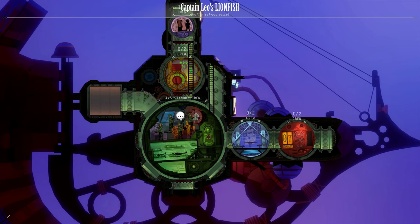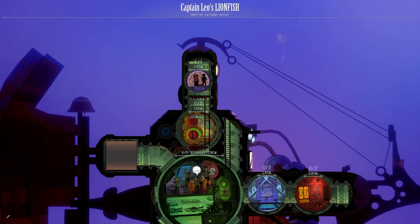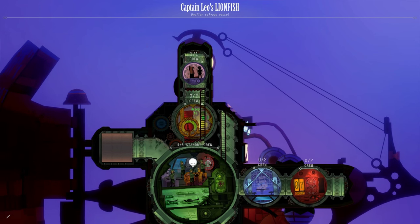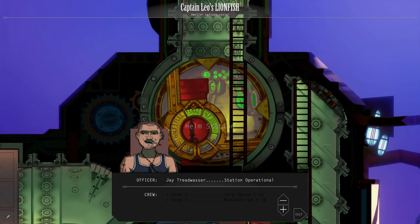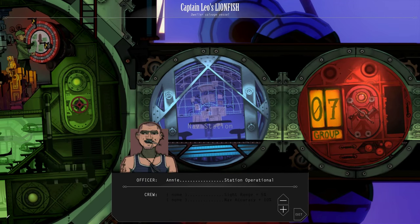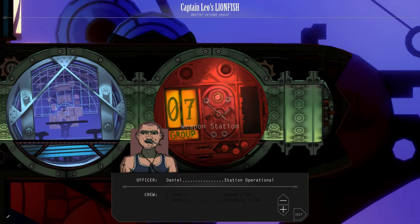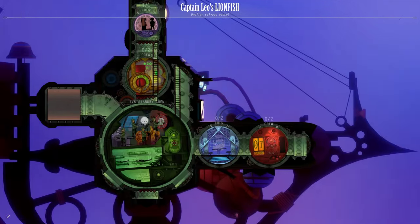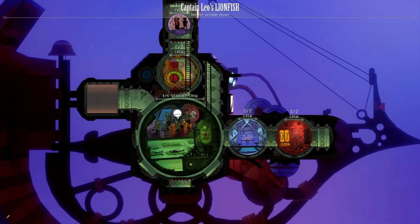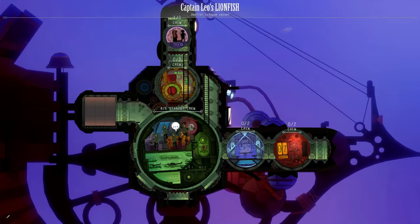Let's briefly go over the stations on my Lionfish. The sonar station sends out sonar pings and helps you track contacts beyond your sight range. The helm influences your vessel's handling and speed. The nav station helps you find objectives and keeps track of your position and nearby landmarks. The weapon station controls the guns on your vessel. Effective crew management can make the difference between being the hunter or the hunted in the murky depths of Diluvian.